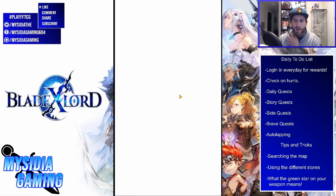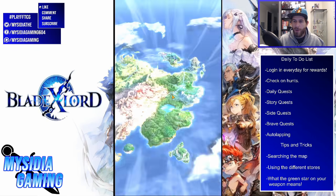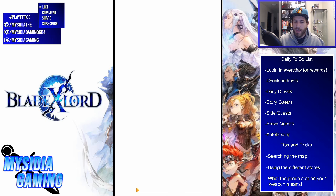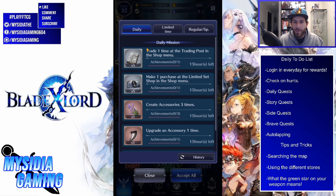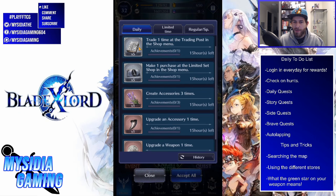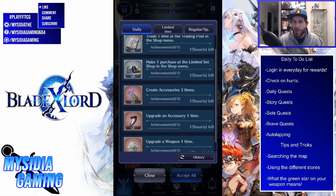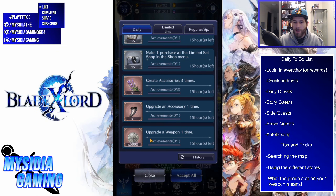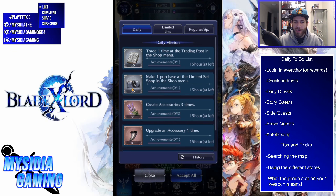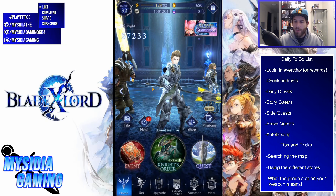Once you've done your hunts and login rewards, you want to work on your daily quests. Go to the Missions menu and you'll see your daily missions — don't skip these. For example, trade one time at the trading post and you get five training manuals — that's pretty huge. Make one purchase at the limited set shop and you get five tickets. Creating and upgrading accessories also counts. Don't miss these, especially those first two. We'll talk more about the trading post and limited set shop at the end of the video.